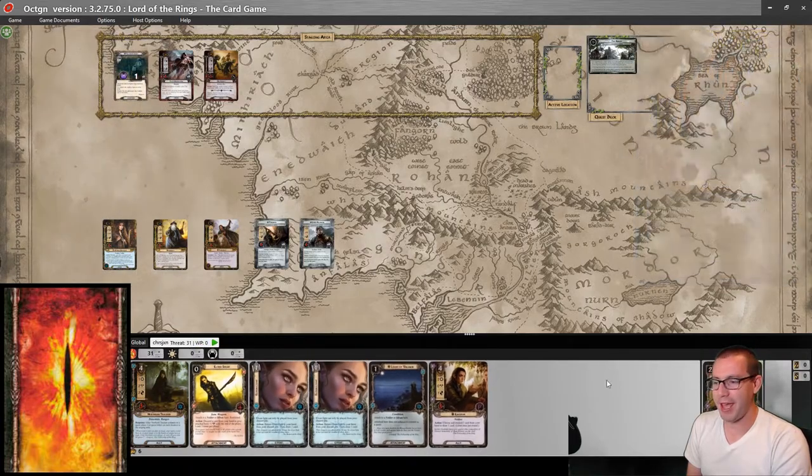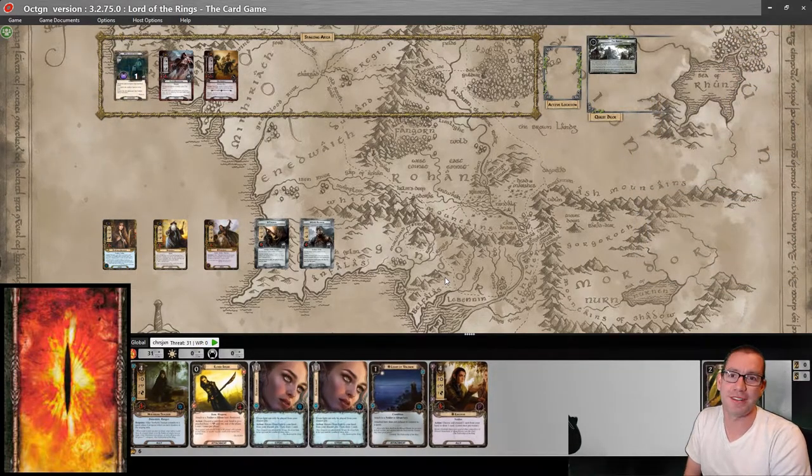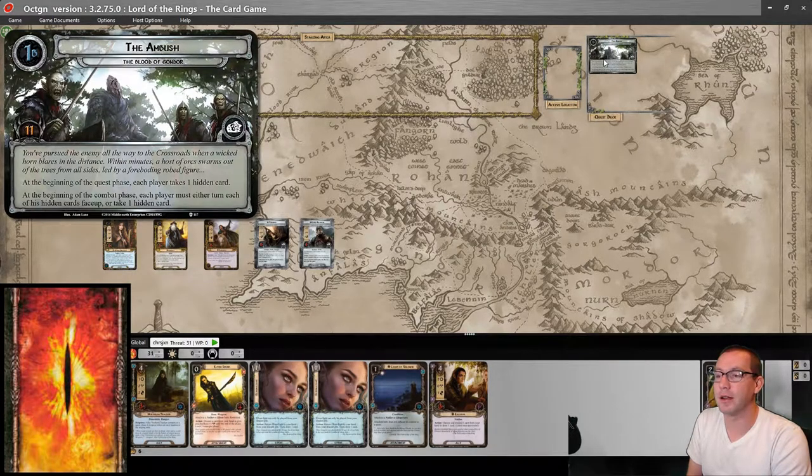Our opening hand is okay. This is post-mulligan, so it's not like I get a choice — I have to keep it whether I want it or not. And this quest also has hidden cards, which are possibly going to be a huge pain. But we will see if Octagon cooperates today.